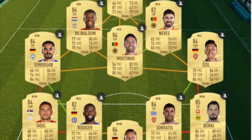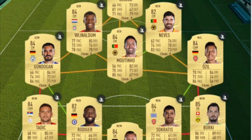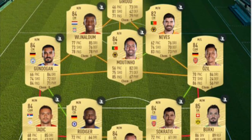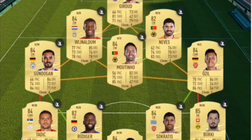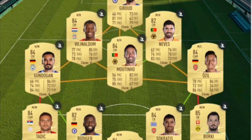Then in the midfield we've got Gundogan, Moutinho, and Ozil. We've then got Wijnaldum, Neves, and up front we've got Giroud. That is the cheapest 84-rated squad to complete this Bastian Schweinsteiger Premium SBC.